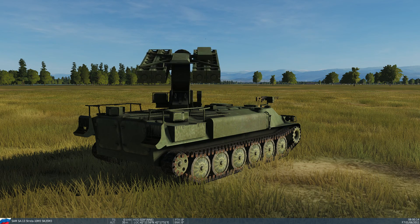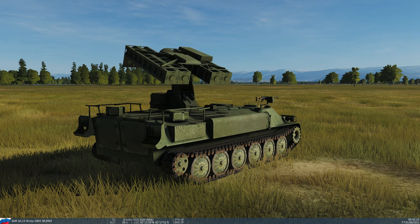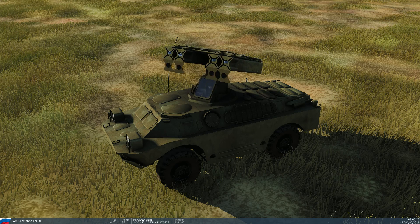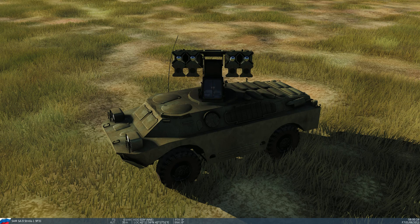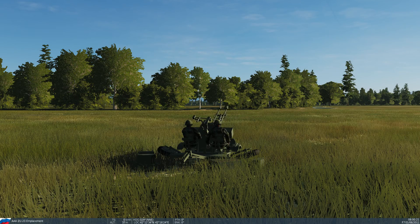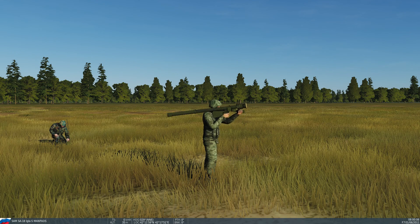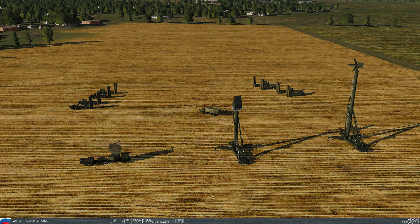On the short range side of things, we have the SA-13 Gopher, also known as Strela-10. His older brother, the SA-9 Gaskin, also known as Strela-1. Triple-A gun, the ZSU-23-4 Shilka. And his lower-tech brother, the ZU-23. And last but not least, we have the SA-18 Grouse, also known as the Igla. So let's get into the details and take a closer look.